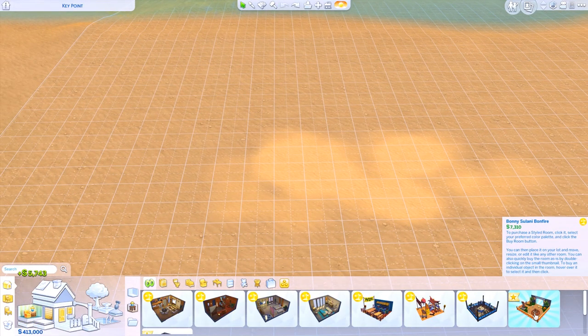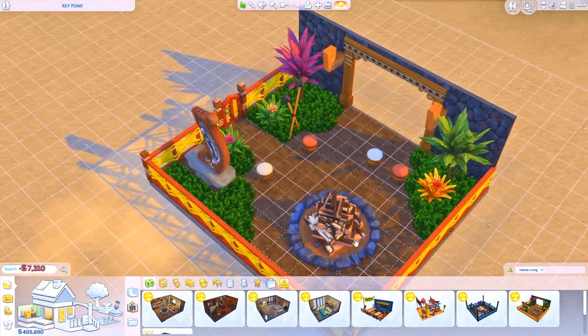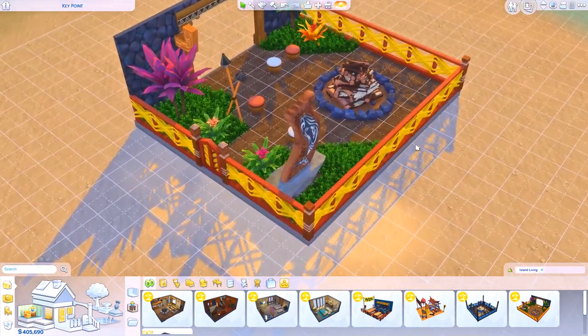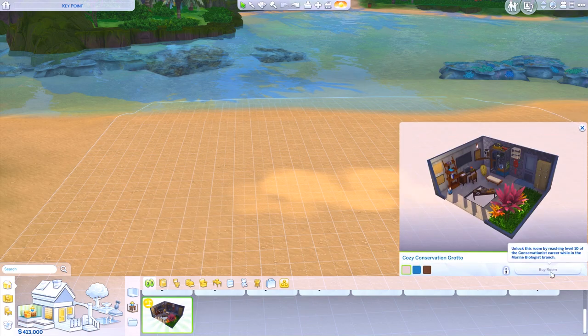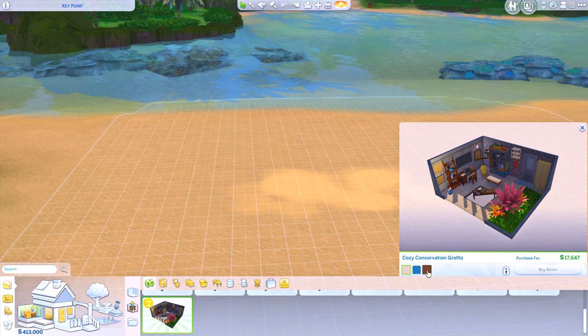Then we have a Bonnie Sulani Bonfire. You have a bonfire and little places to sit, and maybe bake marshmallows. I don't know everything you can do with a bonfire — we're going to test it out in a let's play. Super cute. Then we got Cozy Conservation Grotto, which you can unlock by reaching level 10 of the conservationist career in the marine biologist branch — which is a new career. So we're going to test that out as well.